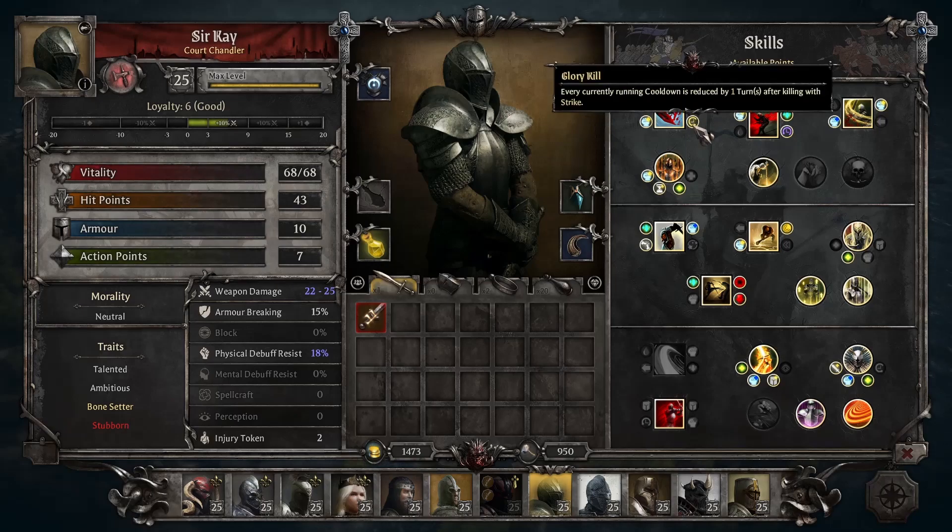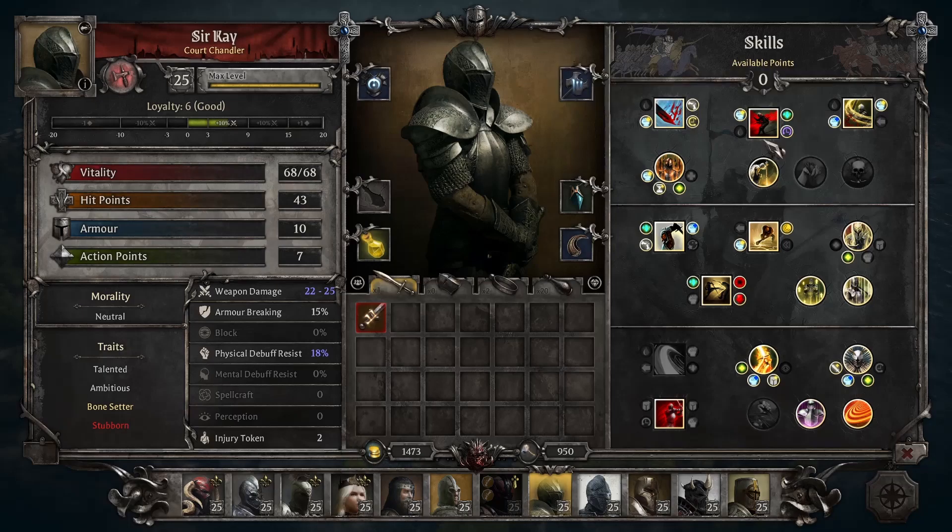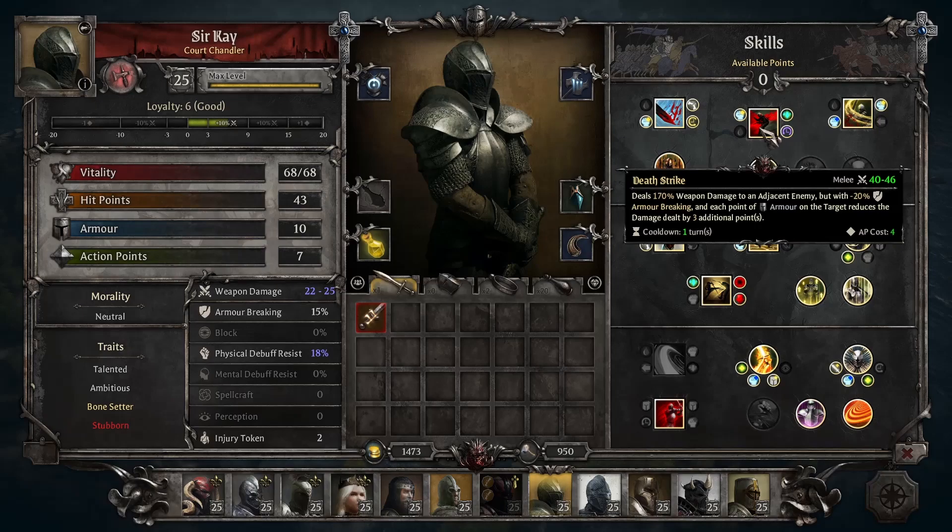For his unique ability, this is an ability he shares with only two other heroes in the game: Death Strike. This is a very high damage ability — 170% base damage, which is pretty much the highest in the game. But it has minus 20% armor breaking, so even on a champion who has higher than normal armor breaking, this can very easily break no armor. It gets damage penalties for each point of armor the target has, so you only want to use this if they have no armor. It's okay using it if they're prone or getting a backstab, but generally — no armor.